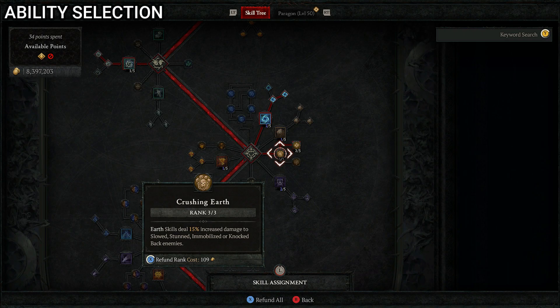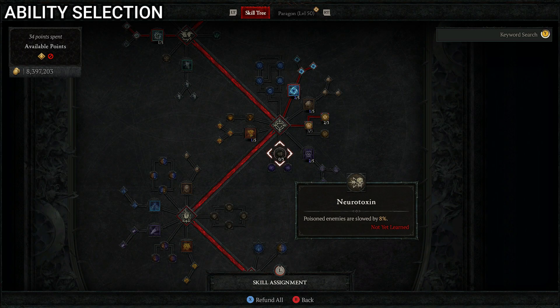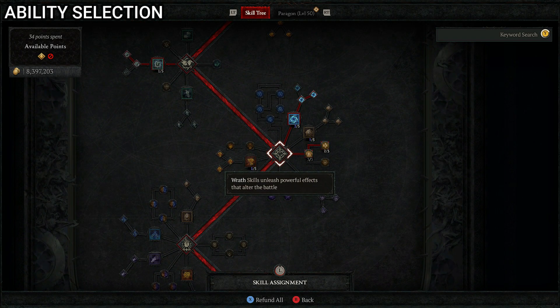Next, three points into Crushing Earth so earth skills deal 15% increased damage to slowed, stunned, immobilized, or knocked back enemies. Three points into Safeguard so critical strikes with earth skills fortify you for 7% of your base life, and three into Stone Guard so while you have fortify over 50% of your maximum life, earth skills deal 12% increased damage. Then one point into Neurotoxin so poisoned enemies are slowed by 8%, three points into Envenom so poisoned enemies take 30% additional critical strike damage, and one into Toxic Claws so werewolf skill crits deal 8% of their base damage as poison damage over four seconds. That covers all wrath skills.